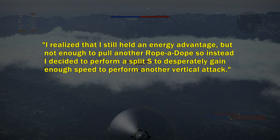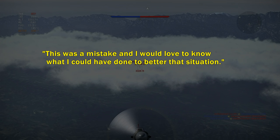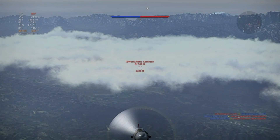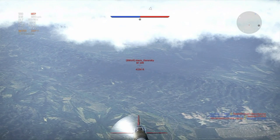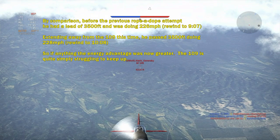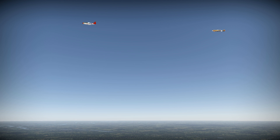Here's what Coley himself said about this point in the battle: 'I realized that I still held an energy advantage, but not enough to pull another rope-a-dope, so instead I decided to perform a split S to desperately gain enough speed to perform another vertical attack. That was a mistake, and I would love to know what I could have done to better that situation.' Well firstly, let's look at how great his energy advantage actually is: he's extending comfortably away from the 109 and out-climbing it as well. I think his mistake here was getting spooked by that last failed attack and underestimating his advantage — he could have easily stayed calm and continued with the same tactics, as they nearly got him the kill just a few seconds ago. So what did he mean by his split S maneuver? He's going to split S, and it makes sense that the 109 will follow and try to attack him as he passes below.